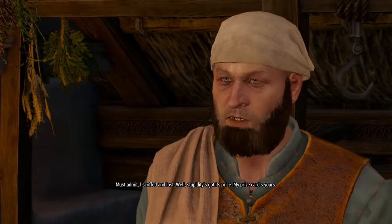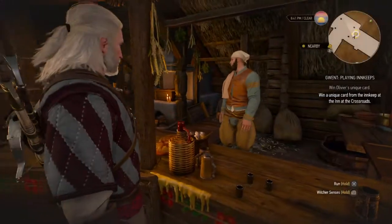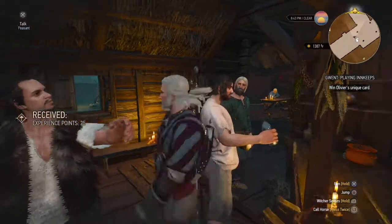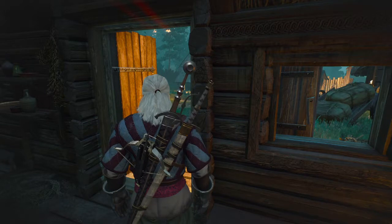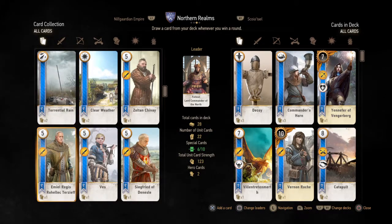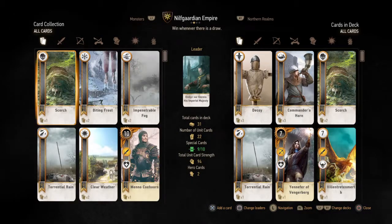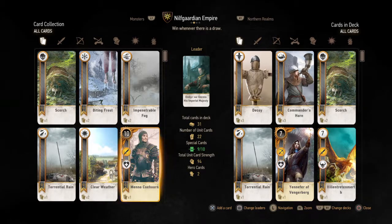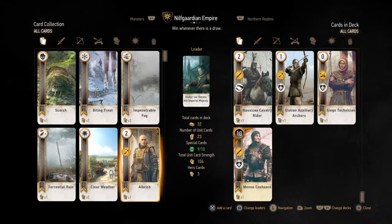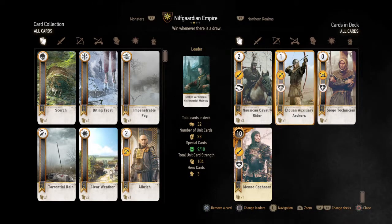Okay, what card do we win — please be a good one. 'I scoff and lost. Well, stupidity's got its price — my prize card's yours.' Oh man, no cohern. Okay, let's see — 25 experience points. Let's see what we got. It's a Nilfgaard Guardian — oh, it's a hero card! That is the guy he played — a hero card with Medic! Wow, this guy is powerful.